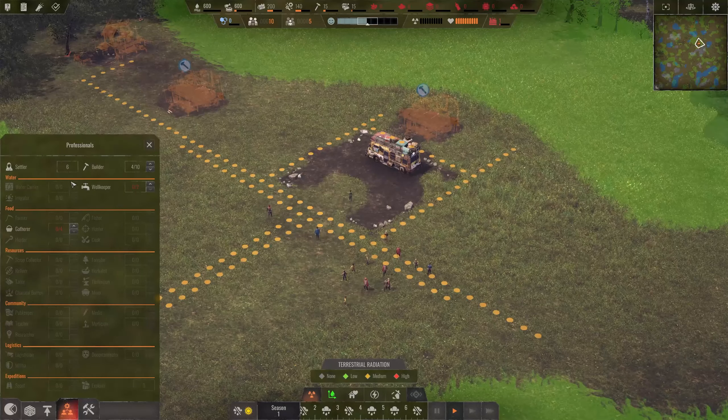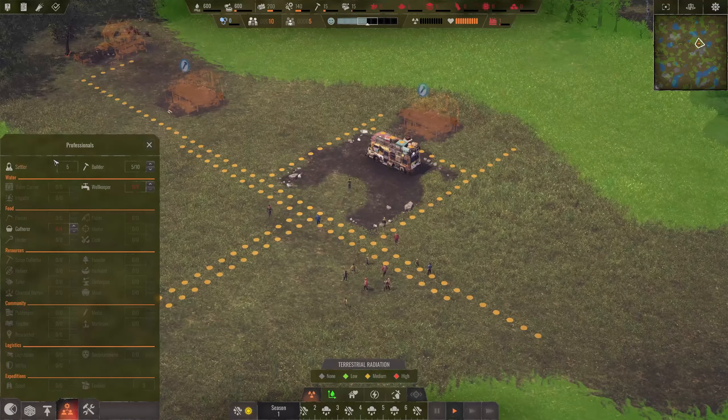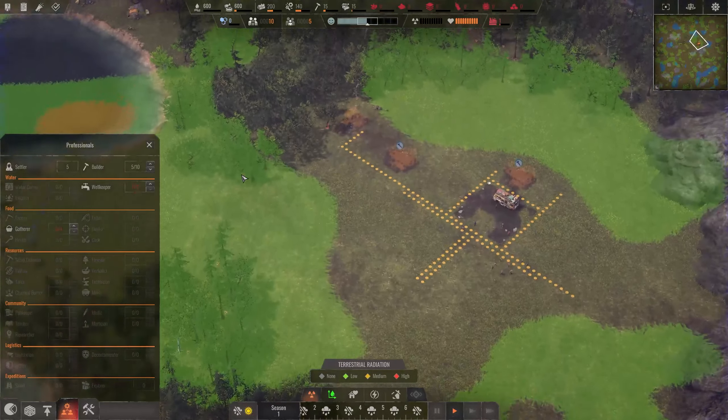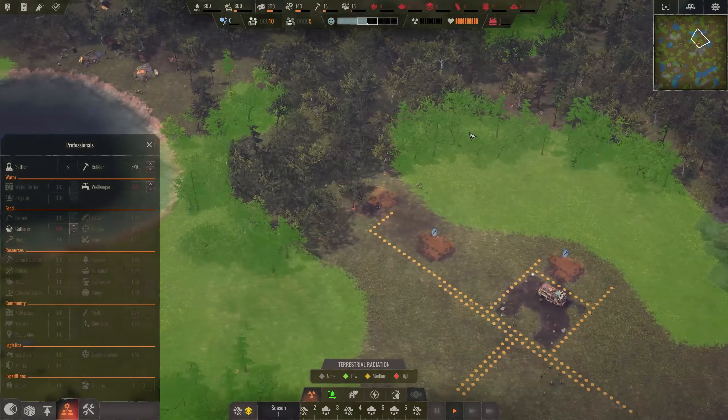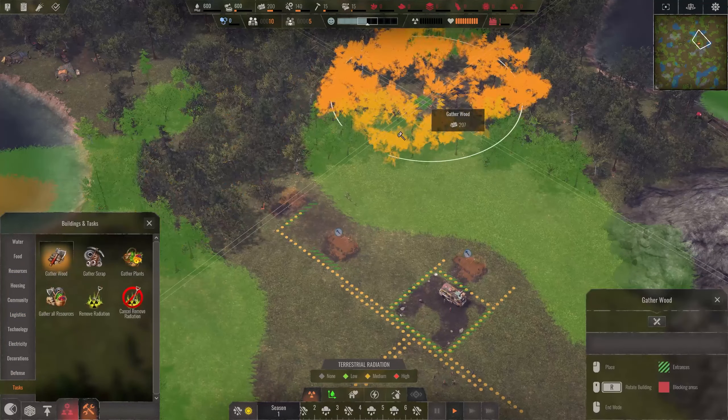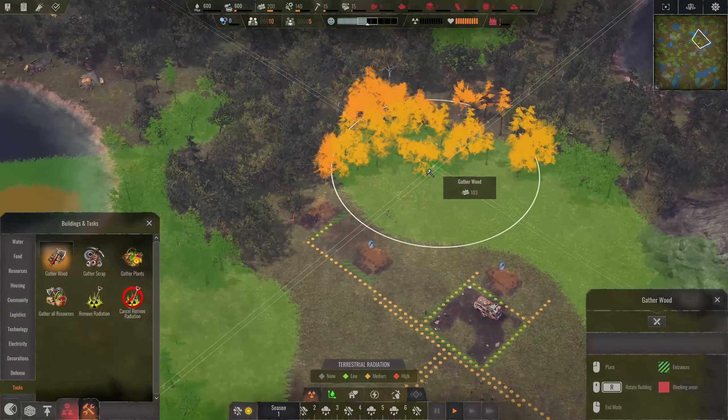Let's assign four to builders - in fact I could make it five. The other five settlers are not going to stand around; they're going to gather some stuff for us. We do have some trees up there, and I can say I want to gather some wood and some scrap - we do need those things.